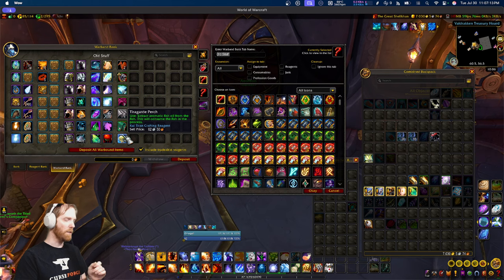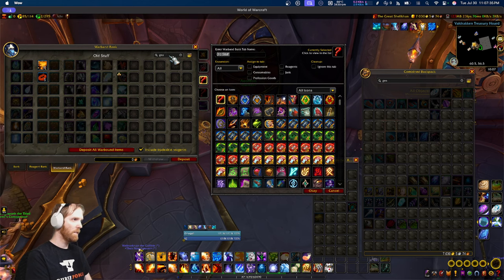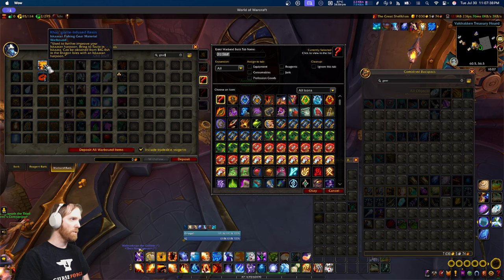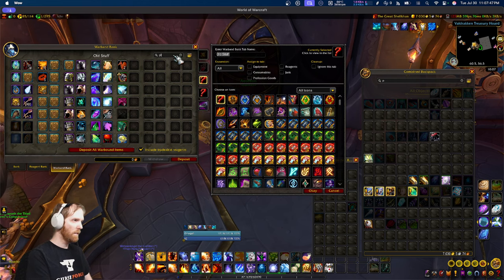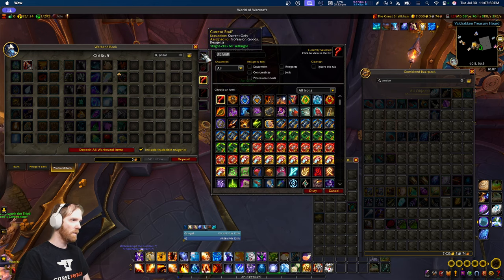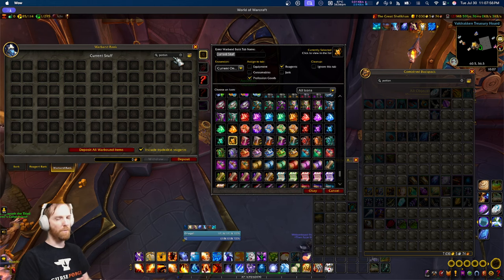Some of that also didn't work quite right — that's a bit buggy. Moving on: the last thing it does right is it has a search bar. You can search by name text or item type and it'll highlight the tabs that have something matching that search — even if you're in a different tab, it highlights which tabs contain results.